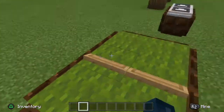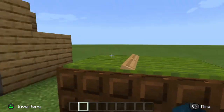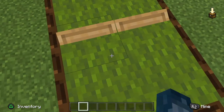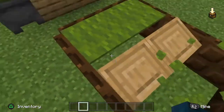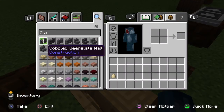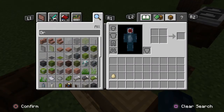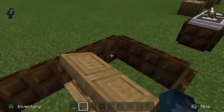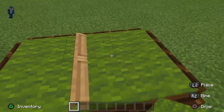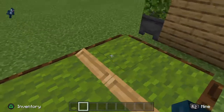If we go over here, we basically have a pool table. This is basically the stick, and all it is is just some looms and some trapdoors around it and some green carpet. It's pretty much how to build it — pretty simple and easy.